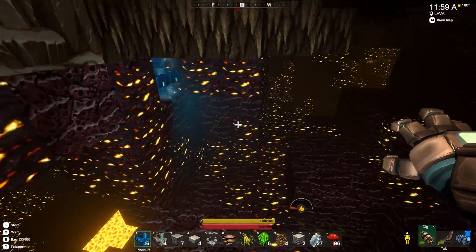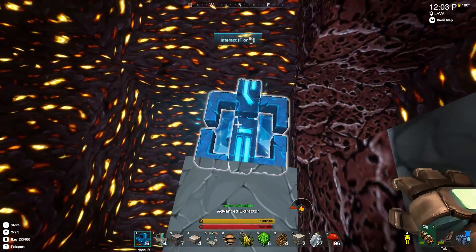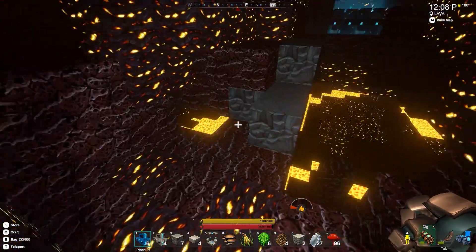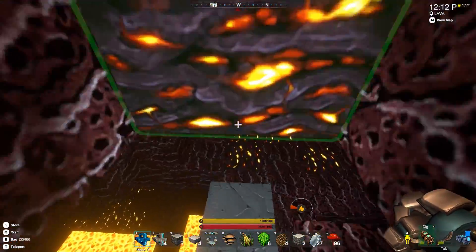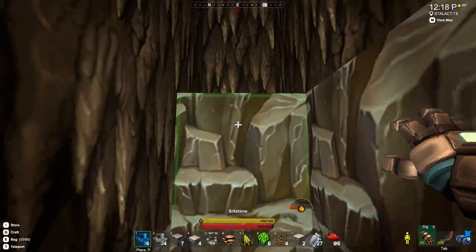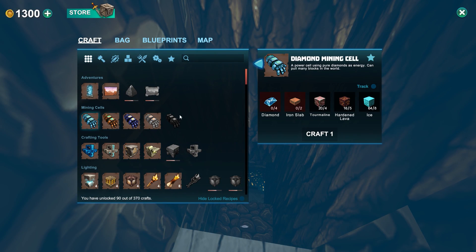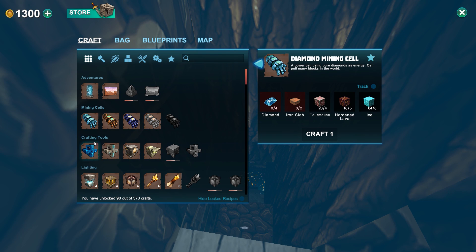So, those are going. These are going to take a while — probably about five minutes per one. So while we're waiting on that, let's get back up here where we can cool off a little bit. Let's look at our crafting recipes and see for the diamond mining cell. I've got the ice, I've got the hardened lava. So I have everything I need except for iron slabs and the diamonds. And then we can make the diamond mining cell. Awesome.